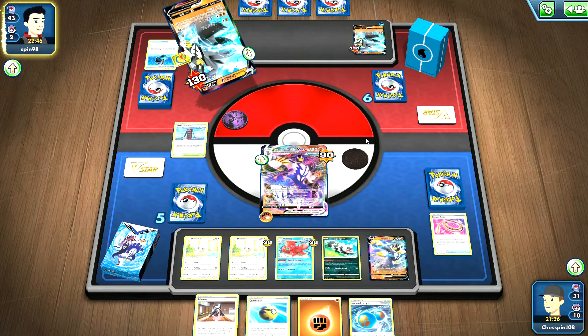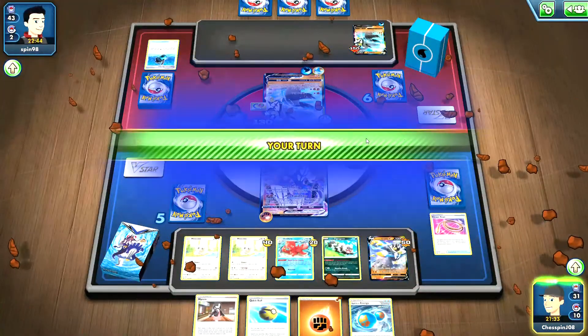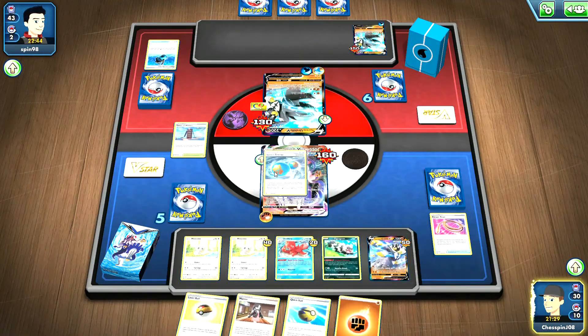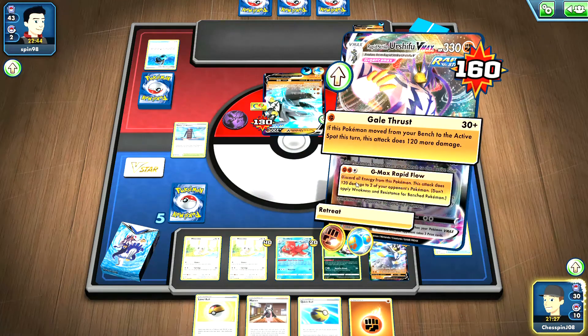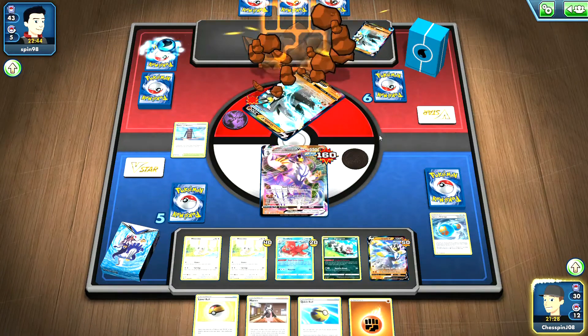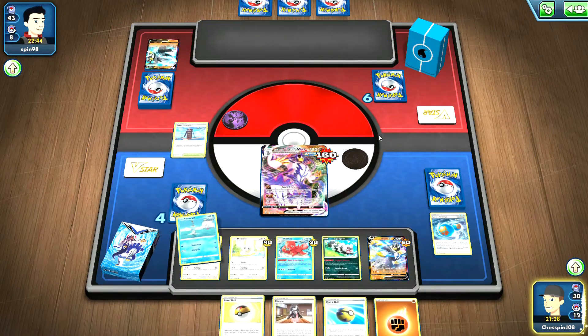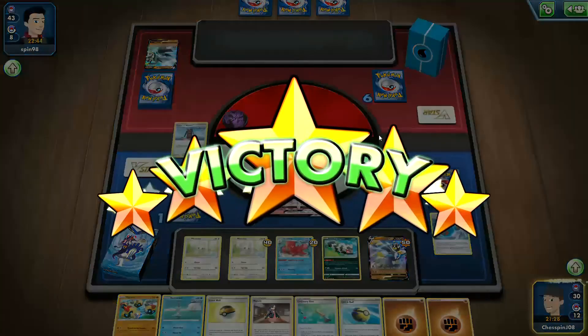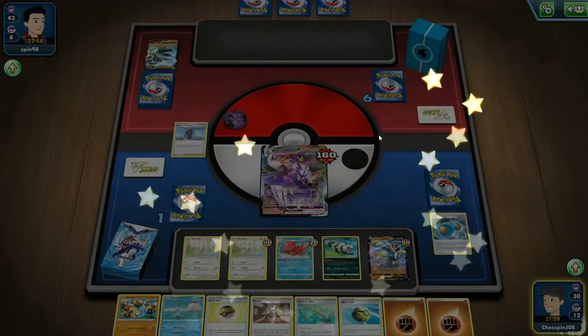Let's see — Sonic Legs increases the damage on that Urshifu, but I believe we have them right here. G-Max Rapid Flow! Boom! Demonstrating the power of Rapid Strike Urshifu VMAX very well, taking out all of the Pokémon on the field for the win.